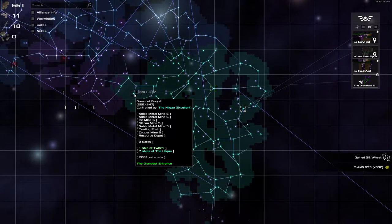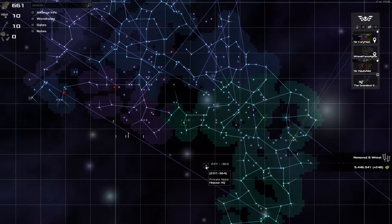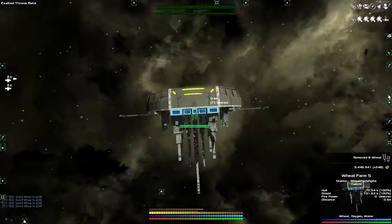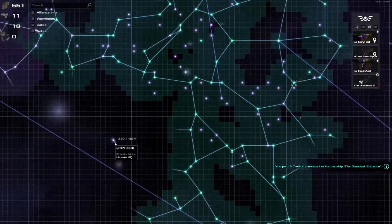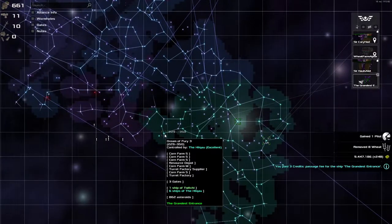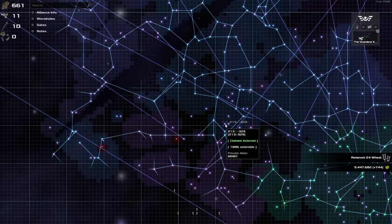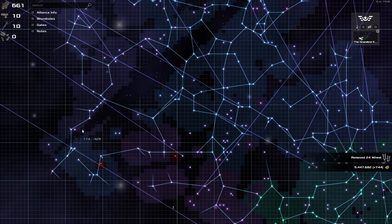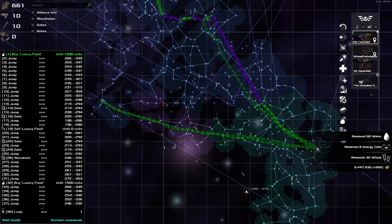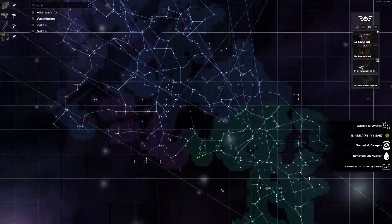Now that we've expanded everything and given the station enough time to build some more hangars, there are a few things I want to do before we go straight to exploration. I've got the Grandest Entrance coming back down because I want to find out about this Hikwap HQ. These guys are the alliance that we're in, that own the territory we're around, and we've just found out that their private HQ is down this way. Whilst waiting, I also went around to all the casinos and wrote down how much they could take, so I could redo Sir Carry Hat's order more efficiently.